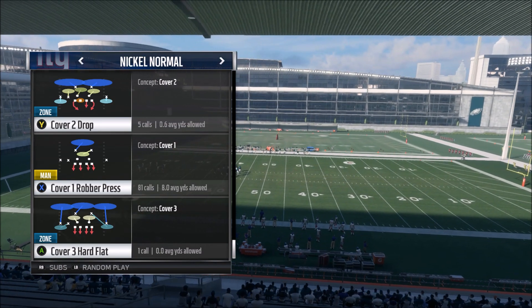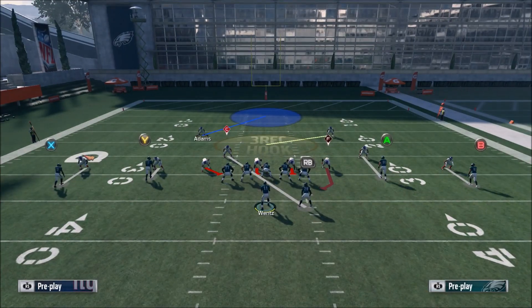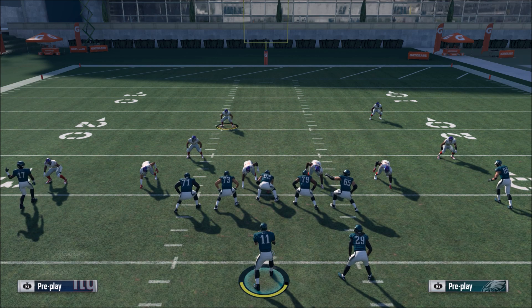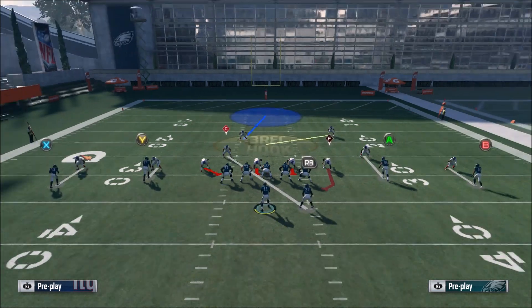Man defense is pretty decent this year — it's not the best, but it's definitely better than zone defense because zones are just really broken right now. Man defense at least half the time does good work this year. It sticks with routes, though you do have some routes that will still beat man coverage that you need to identify and manually take away. More times than not, man defense does a decent job sticking with receivers and they don't get burned every single time.